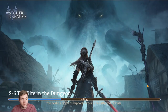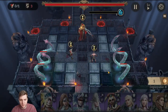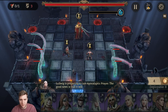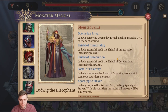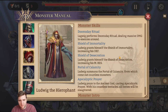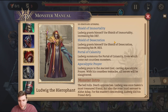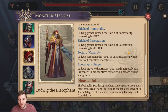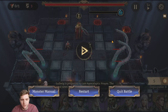We have two defenders, a fighter, and a single healer that focuses on buffing but is a decent healer. We've got the Reapers — obviously Ludwig. Let me check his skills. Doomsday Ritual deals massive damage to enemies around him. Shield of Immortality increases his defense — I'm guessing it gives him immortality as well. Serial Desecration gives him magic resistance. Portal of Calamity — countless enemies come out of it. And Apocalyptic Prayer: he prays to the Ancient God casting Apocalyptic Prayer, where with his countless tentacles all heroes will be slaughtered. That doesn't sound very good.